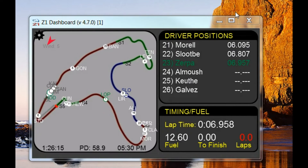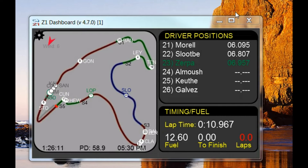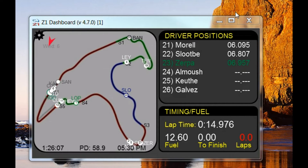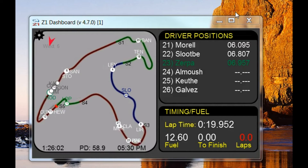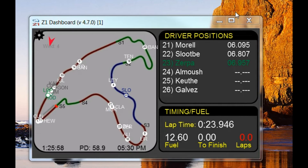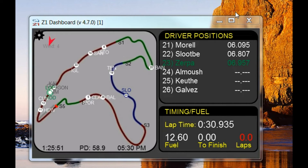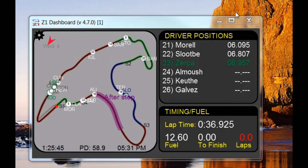You can tell the dashboard software when it should start highlighting the track map. That can be based on a certain number of laps to go until you stop — by default this is 3. Or you can map a button to your wheel or button box to initiate the highlight. Right now I am in the pits and I have a button mapped to my wheel, so if I click that button I now see this highlight on the track map.